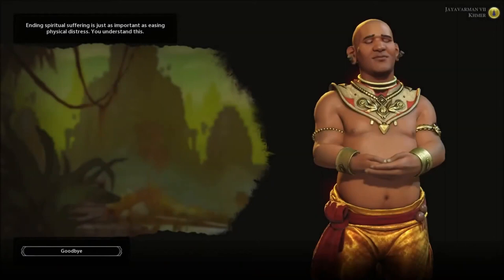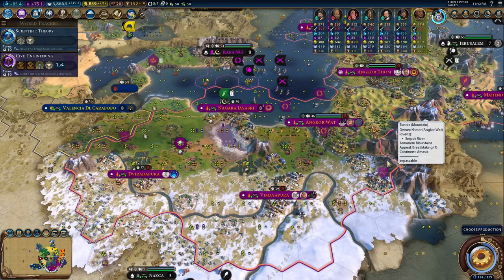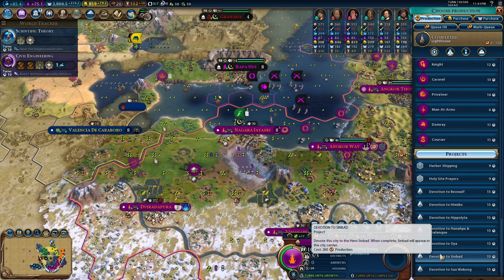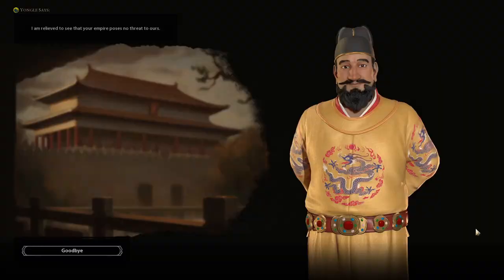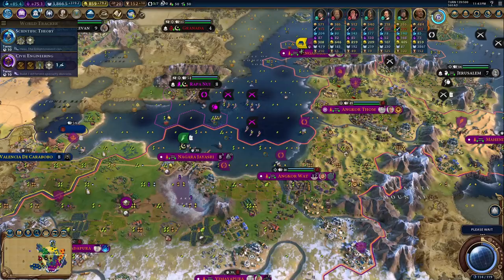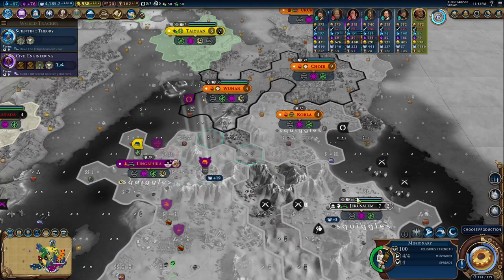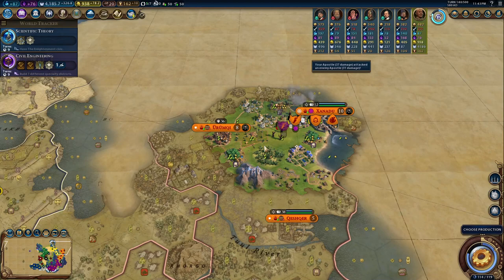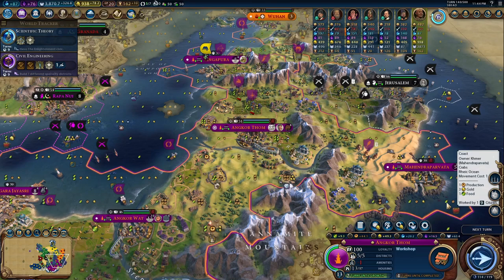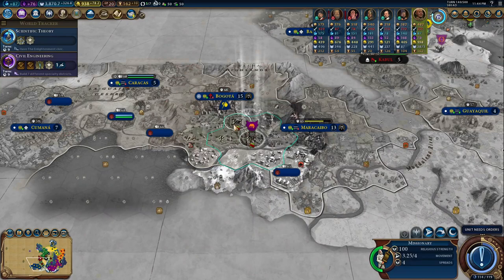Hello everybody and welcome back to the channel. Today we're going to take a deep dive into what might be the best glow up in the entire series as we go over Jayavarman the 7th and the Khmer Empire. The Khmer are a religious and cultural powerhouse who are pretty much unstoppable once you get a strong foundation set up, and this is due to three out of their four unique bonuses.